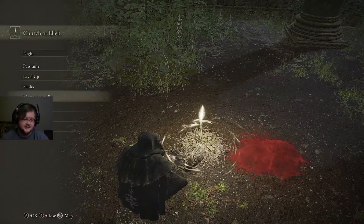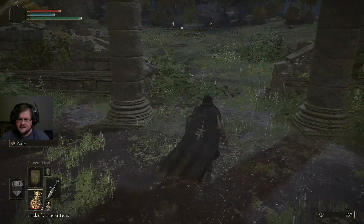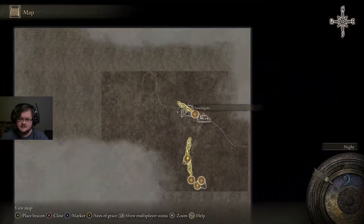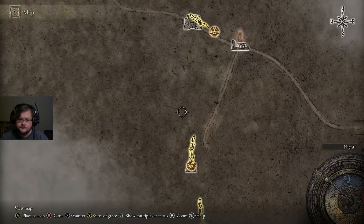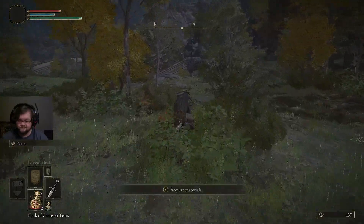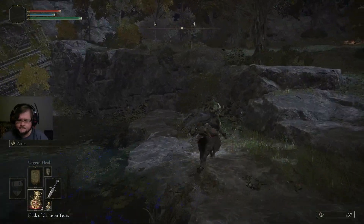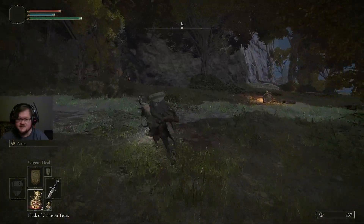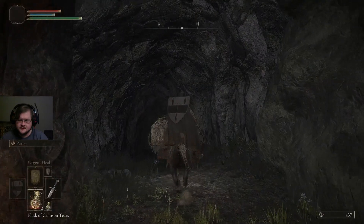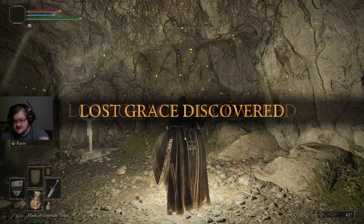What we have now is the opportunity to go after a boss and show you all this stuff together. We can get on Torrent — there is actually a dungeon a little ways away. We head in a north-northwest direction and we will be able to find a cave. We have this Site of Grace as well as another co-op area.